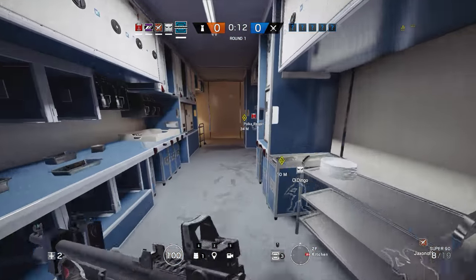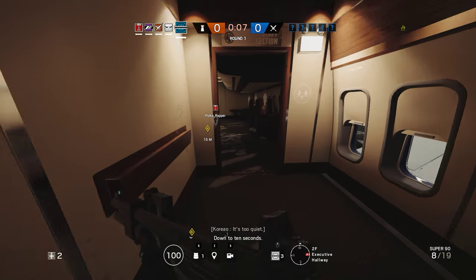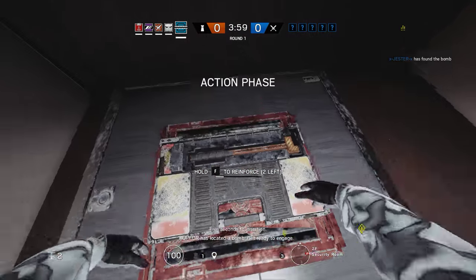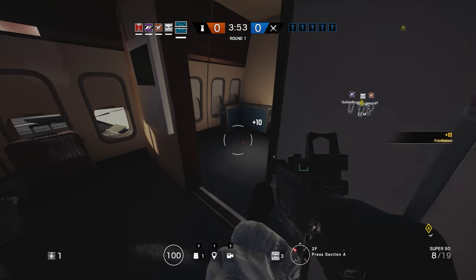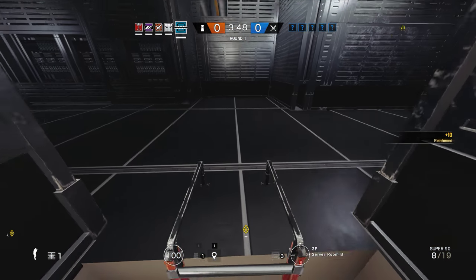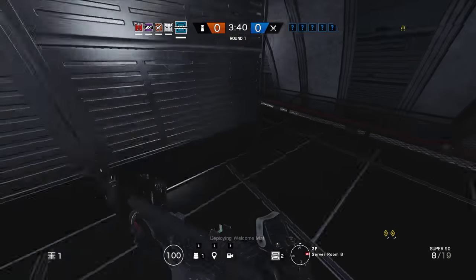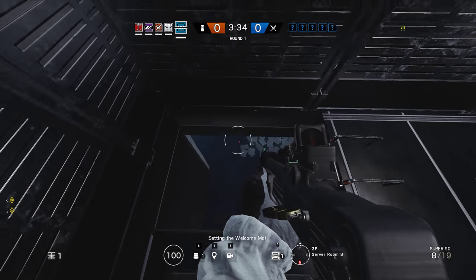Okay, I gotta go put down some welcome mats. Down to ten seconds. Op 4 has located a bomb — plan your defenses accordingly. Five seconds to insertion. Op 4 has located a bomb, get ready to engage. Deploying welcome mat. Welcome mat set.